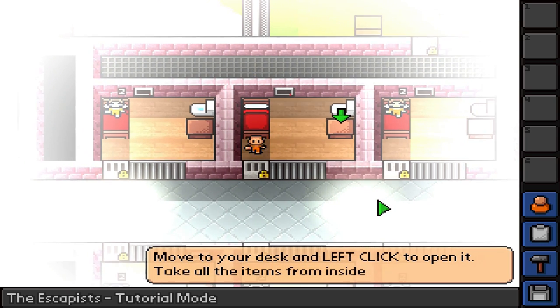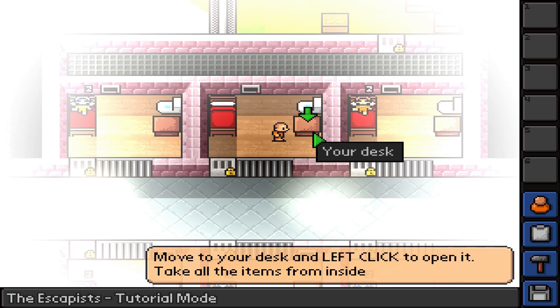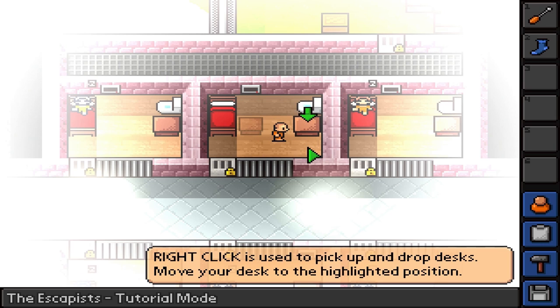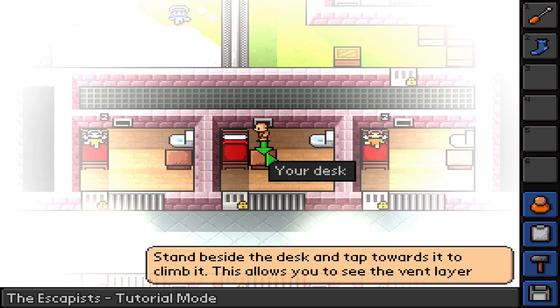WASD is to move the prisoner. Aren't I cute? Move to your desk and left-click to open it. Take all the items from inside — a screwdriver and a sock. I can only imagine. Now right-click is used to pick up and drop desks. Move your desk to the highlighted position. Stand beside the desk and tap towards it to climb it — this allows you to see the vent layer.